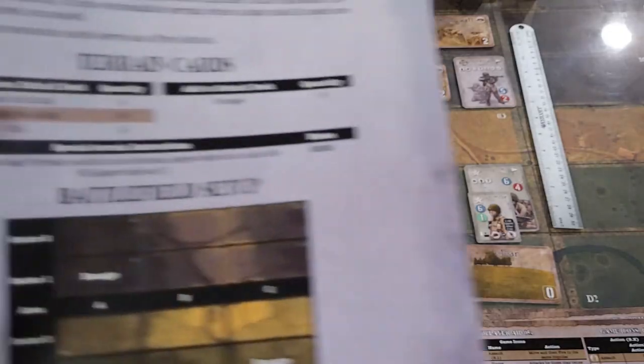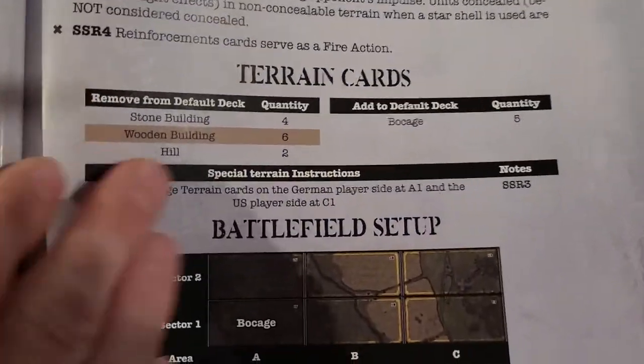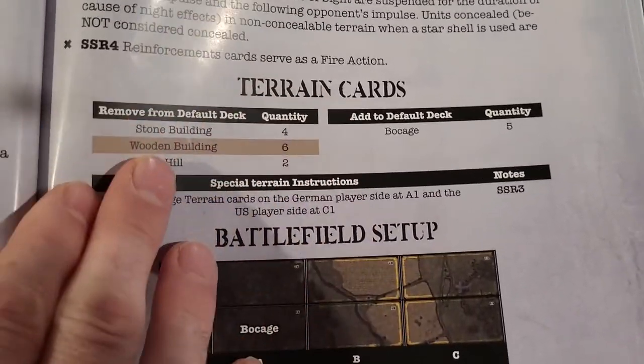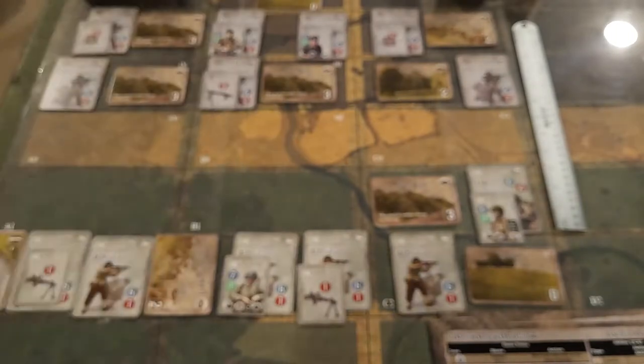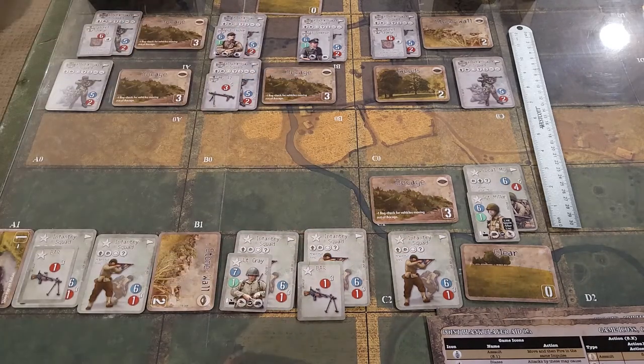We also have some terrain card adjustments. There is a standard deck that includes stone buildings, wood buildings, and hills - we've actually taken those out and added the Bocage. The funny thing is we have four Bocages out of the five terrain cards here. Both sides drew two Bocages each.